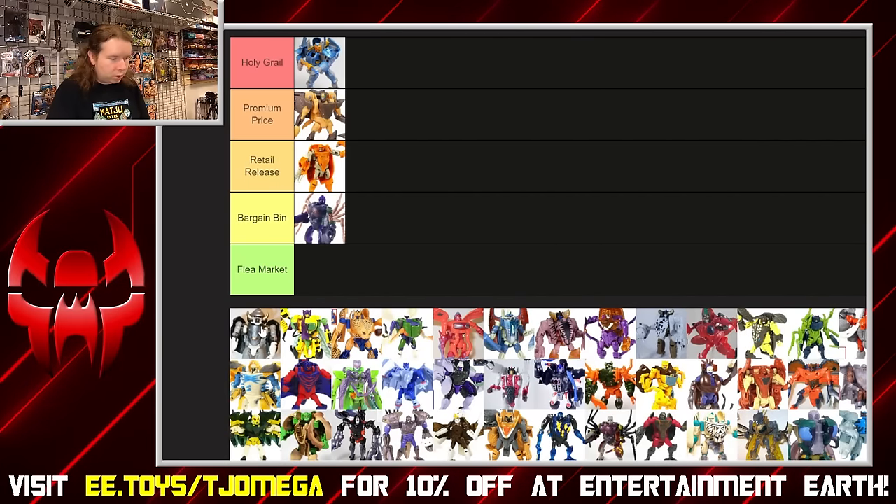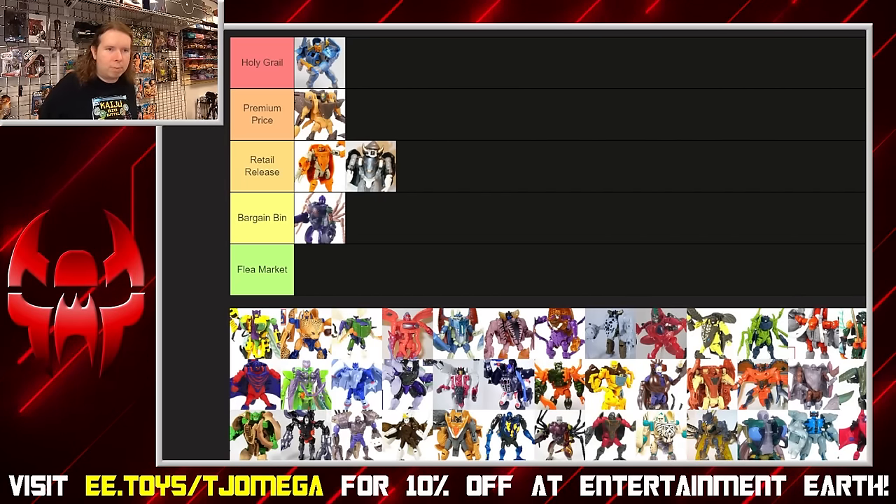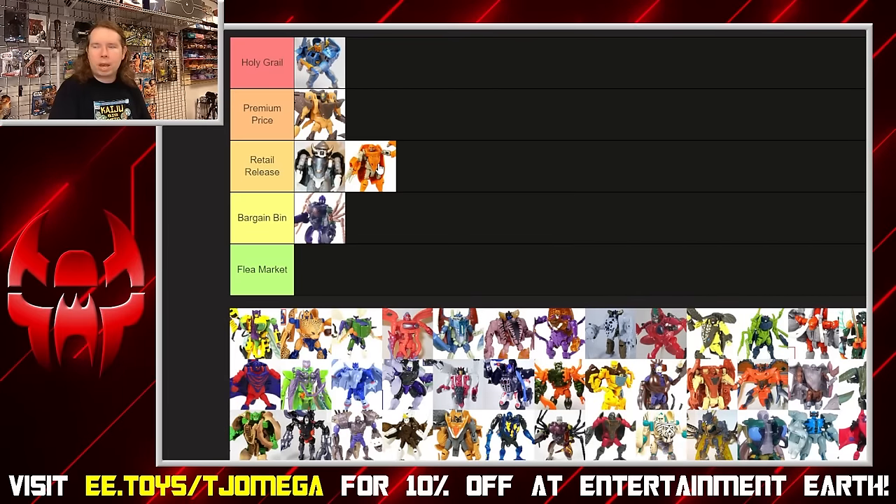Bone Crusher is about middle of the road for deluxes. The headbutt gimmick and missile-spitting are fine, but you do have a ton of kibble sticking off of him to make all of that work. It's a fairly bland, monochrome color scheme — it's not the most playable beast mode; it's just a big chunk of black plastic shaped like a bison. I do like him better than Armadillo though.